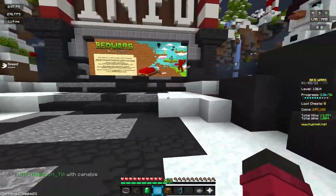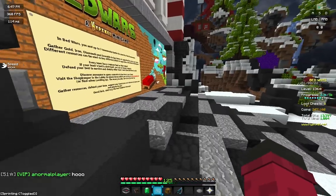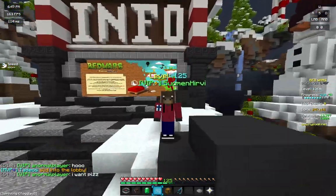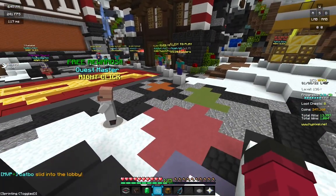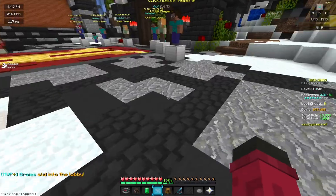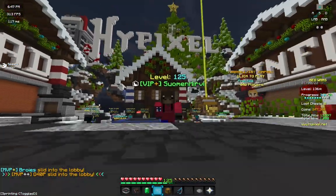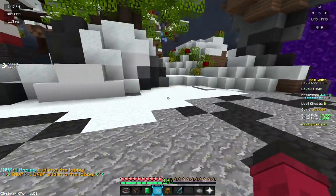So what I came up with is that there's three main parts to his gameplay. Number one, the easiest part of this whole thing, is just rush fast. Just bridge over to the other team and destroy them in PvP. That's the easiest part - quick rush.